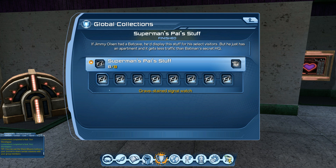Once you collect all eight, you'll receive the base item in your mail. The eight collections are: the Gravesatin Signal Watch, Giant Turtle Serum, Batmobile Wheel, Blood-Soaked Gift Box, Metropolis Airline Postcard, Olaf Olsen Family Photo, Decoy Jimmy Olsen Corpse, and Helicopter Pilot's Fake Mustache.